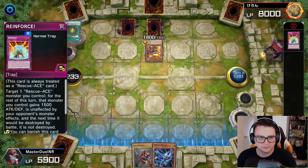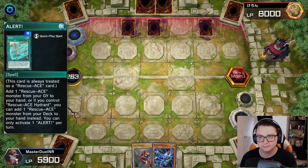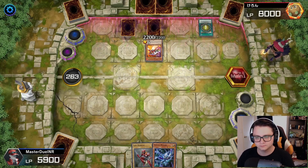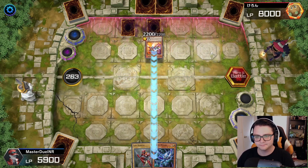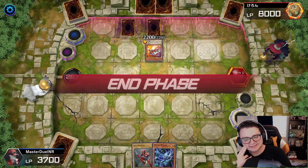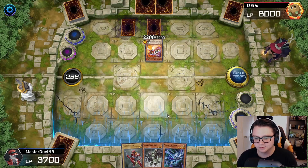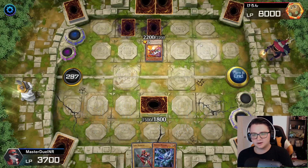They're going to be able to use Reinforce in the graveyard to get Alert back, contributing for fire attacker. Do they just win here? If they reinforce, is that game? Okay, it doesn't seem like it — I still survive a turn. I need something like Smashing Ground to consider... that's not going to do it. Let's see if we can just survive. I'm not confident about it.